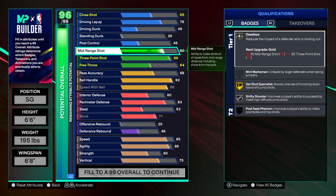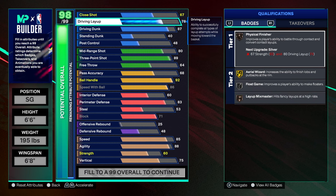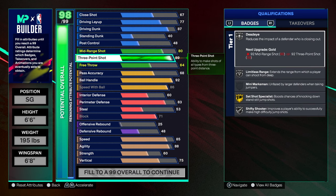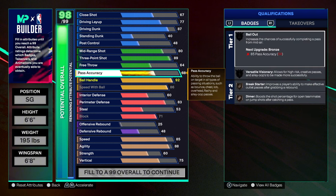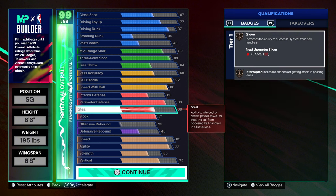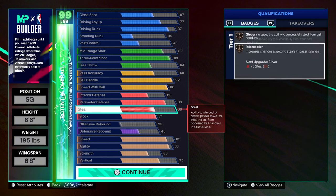At 80 overall three point I'm greening anyway — the mid-range is easy this year. I put driving dunk at 87 to get the LeBron and Anthony Edwards dunk packages so I can throw down on people. I play a lot of Rec and threes this year. I put steel at the end so you can get Bronze Glow Glove and Bronze Interceptor badges. Copy this and tweak it — you can swap block for steal, or add more mid-range or layup rating.